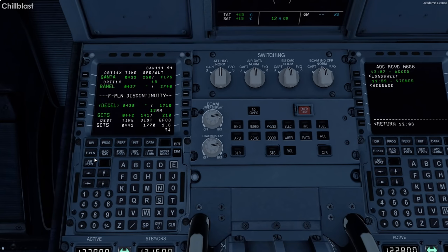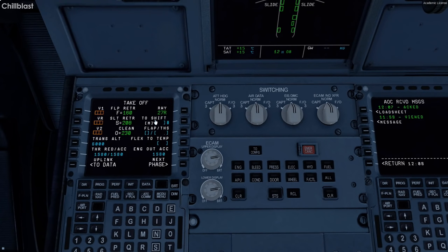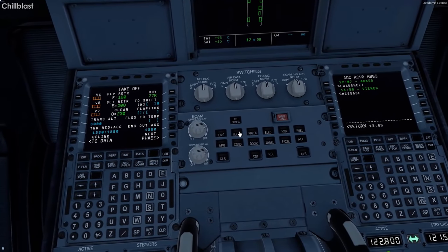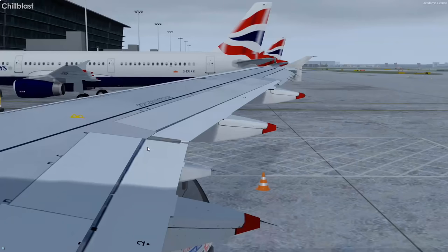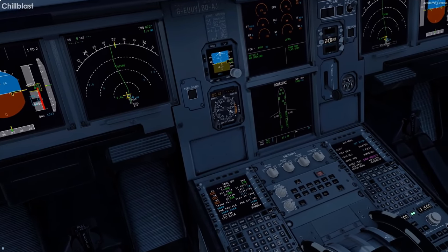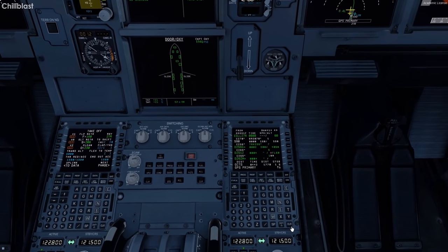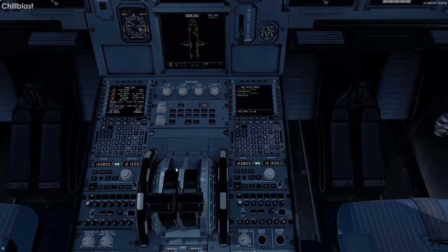We haven't entered the arrival yet, which is fine since winds can change after four hours. The perf page isn't entered yet — we'll wait on that. I think with BA, when we started taxiing we received our load sheet or performance message. I believe we have to start taxiing before we fill in the perf page — something like that — but I can't remember exactly.